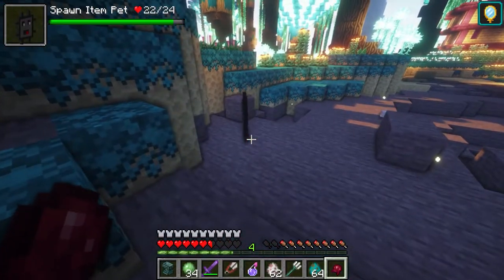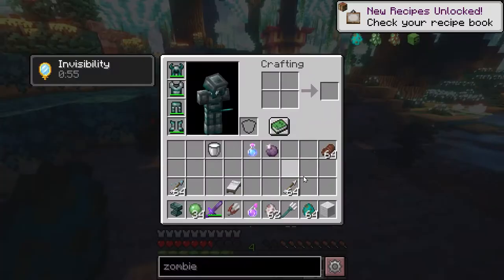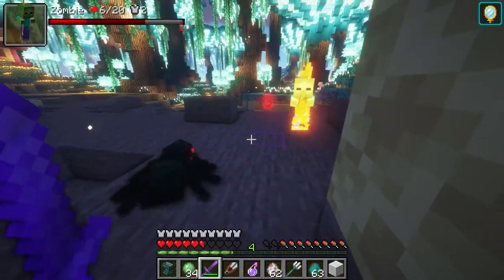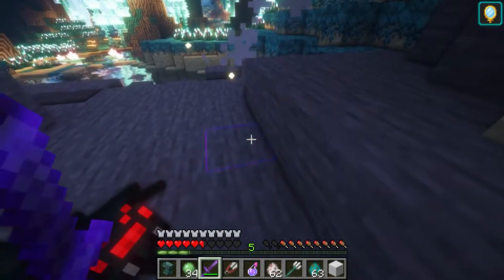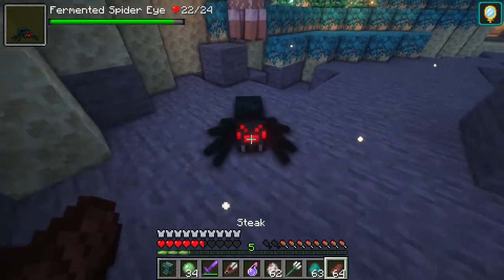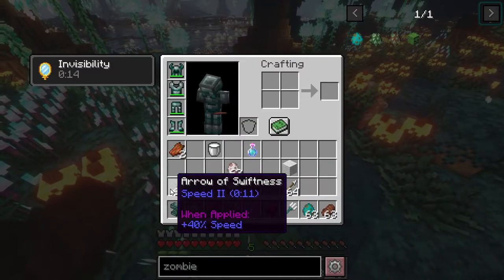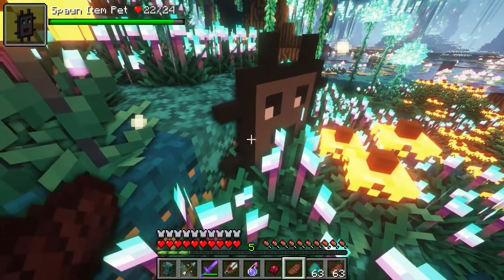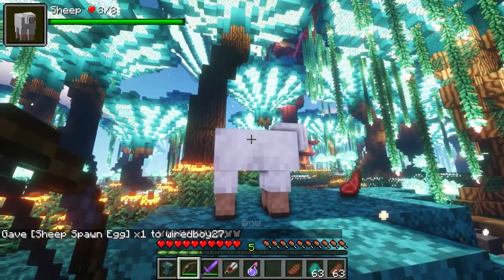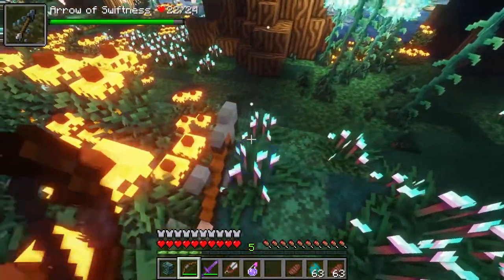With Poison mode using a Fermented Spider Eye, you can see it turns into a little cave spider. If we have an enemy like a zombie it will poison them. If we give it Steak it will keep you saturated. Chorus Fruit will teleport you away. If we give it a tipped arrow — I've got arrows of swiftness — you'll see that the sheep now has the speed effect, and the arrow also went after it.